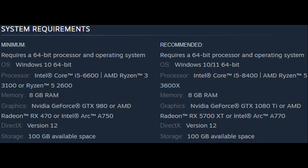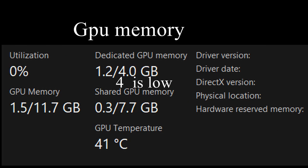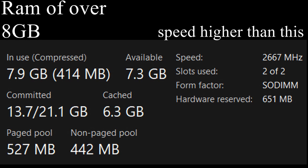What really matters more is that you have a CPU that can do at least 3 to 3.5 GHz — 4 GHz is highly recommended — and a GPU with at least 6 GB of VRAM, though 8 GB is better.